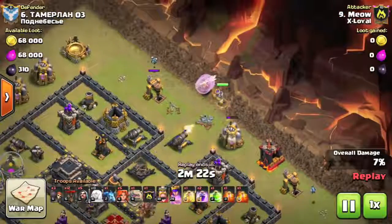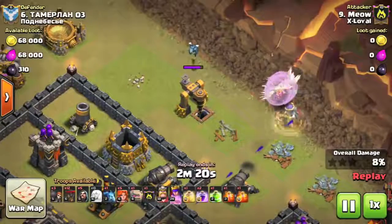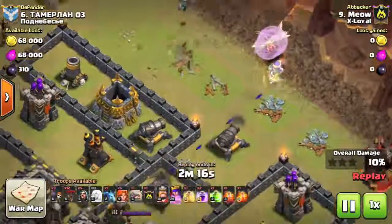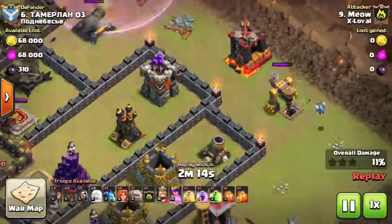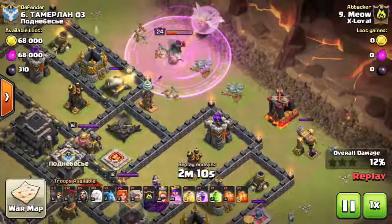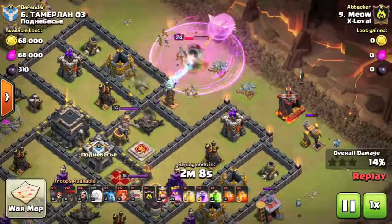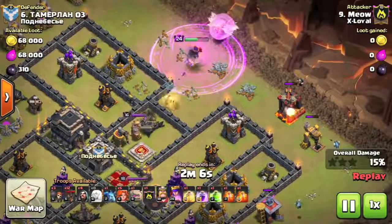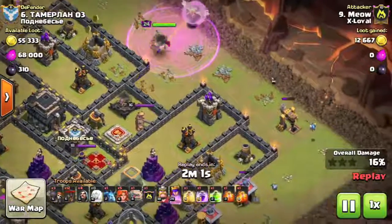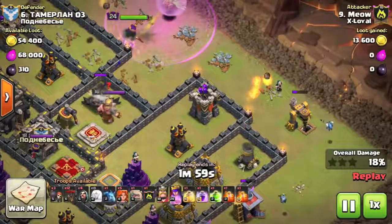For example, you can see in this replay that a couple of minions have created a huge gap over on the left, so the Queen will not be drawn to the spell factory — she's going to target the cannon and move in. They've also created a gap on the right, which will make sure the Queen continues to walk forward to the defenses because they are the next nearest structures, and this gap will also help with Valkyrie deployment in a second.